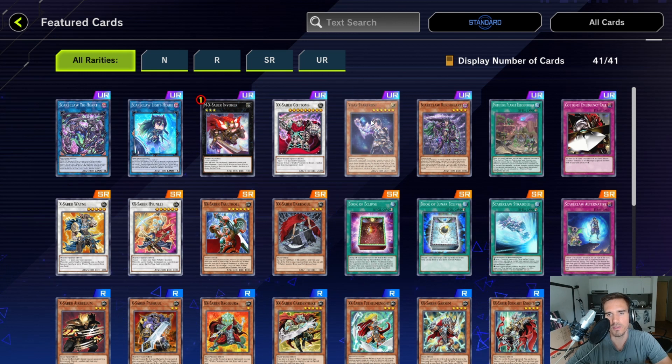This is especially good for a pure Scareclaw deck where you want multiple copies of Reichard, Reichphobia, Lightheart, Trihard, and Visas Star Frost to get ready for Manadium. You could just wait until Manadium comes out and then pull from this pack since it will stay. But if you want to build Scareclaw now, you can obviously do that. If you just want to play the best meta decks, you only want three Visas Star Frost, one Reichard, one Reichphobia, and maybe one Lightheart.